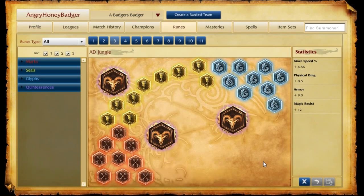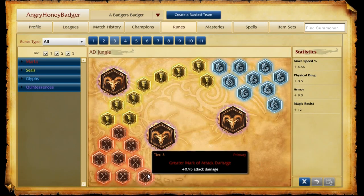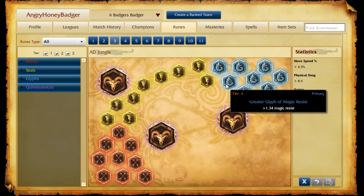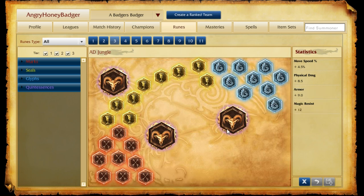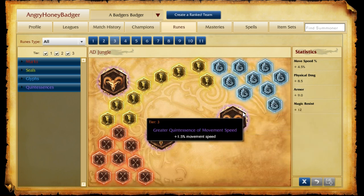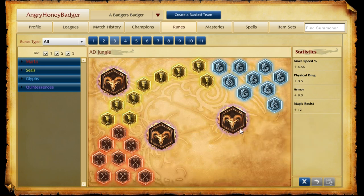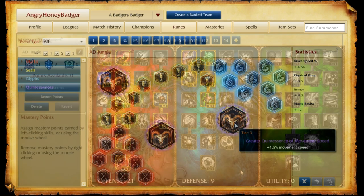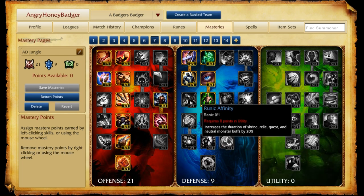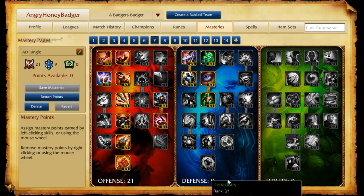As for the rune page, I take attack damage marks, armor seals, and magic resist glyphs — you can take those scaling if you like. And then movement speed quintessences. Another good option is attack speed quintessences. For the masteries page, it's 21-9-0: 21 in offense, 9 in defense. Some people like to take utility to get to Runic Affinity, you can do that, but I like it this way.